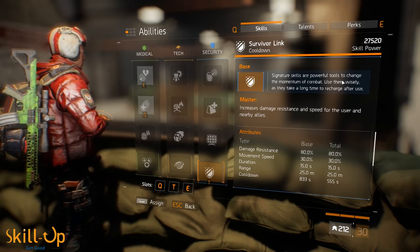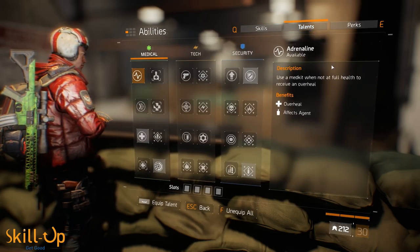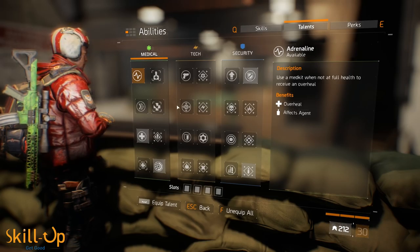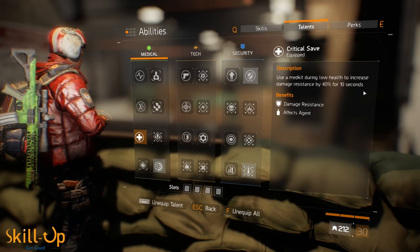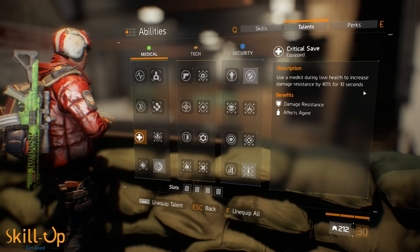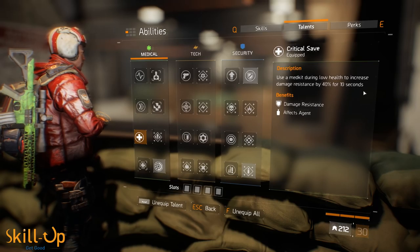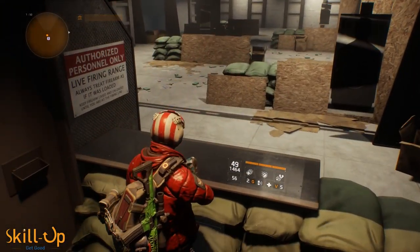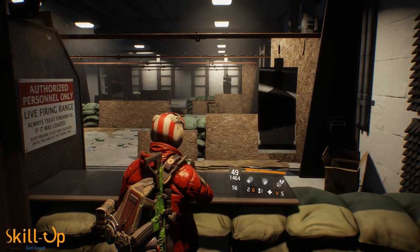There are four talents that are really important to use with this build. Not doing so will really hurt you, and a lot of people don't pay attention to their talents. The first one is Critical Save: use a med kit during low health to increase damage resistance by 40% for 10 seconds. You will absolutely be running low often with this build, so that extra resistance when you pop a med kit at low health is super helpful. Low health means your lowest third of health — when you get into that final bar, that's when you can pop a med kit and benefit from this talent.